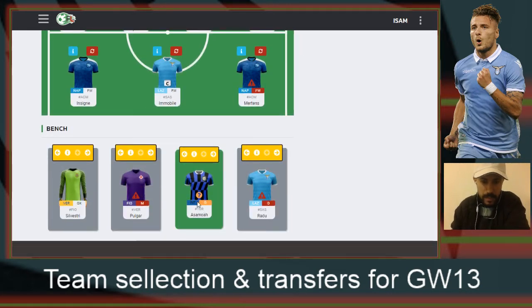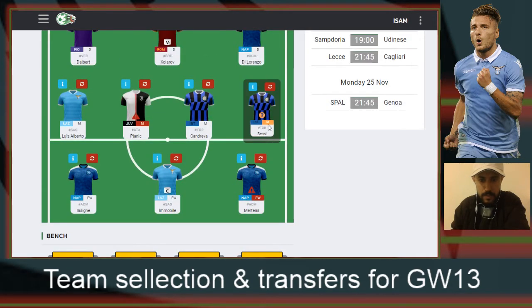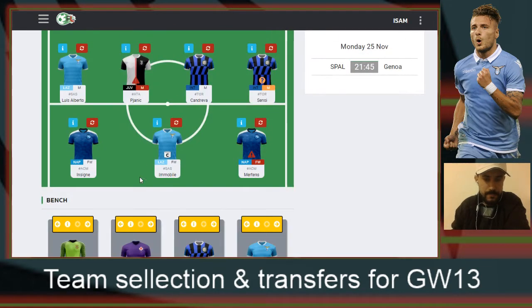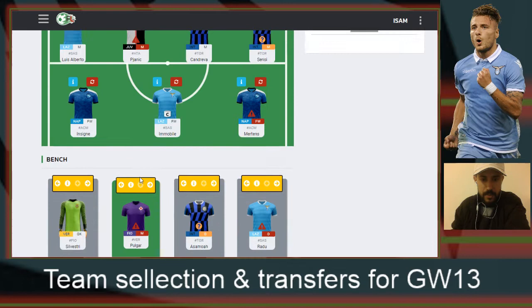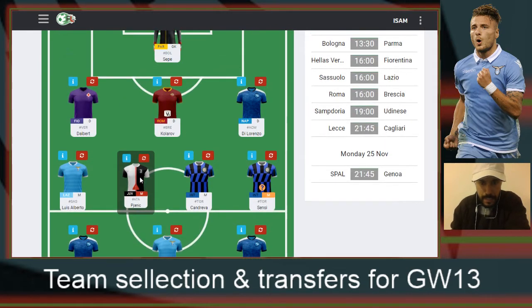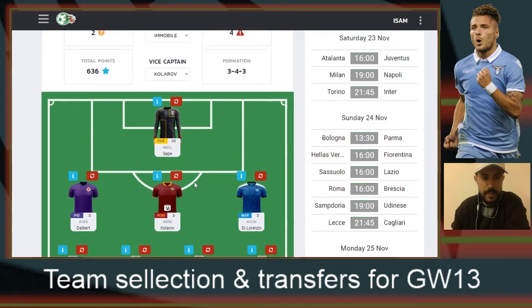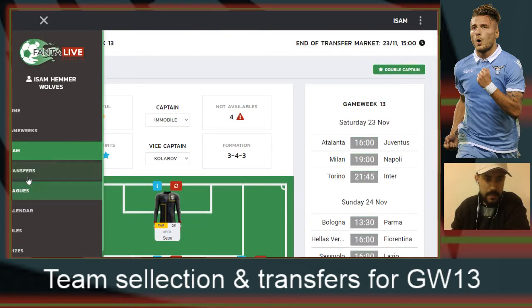The players who have a question mark have the possibility to play — they might play — but those with red rectangles it's very unlikely for them to play. Anyway, this leads me to make some transfers, so let's have a look.